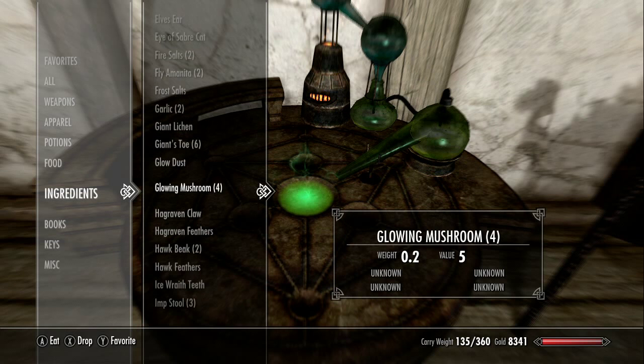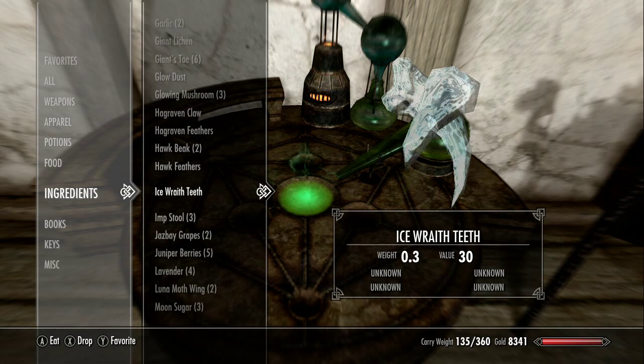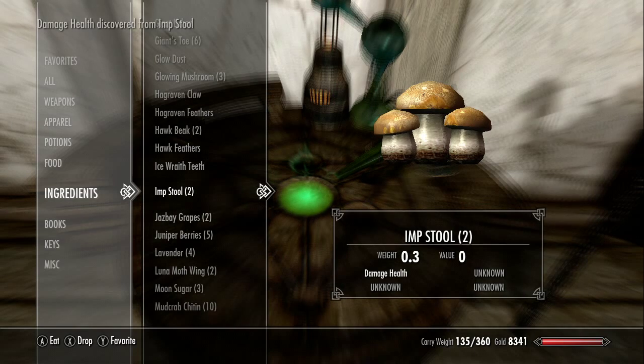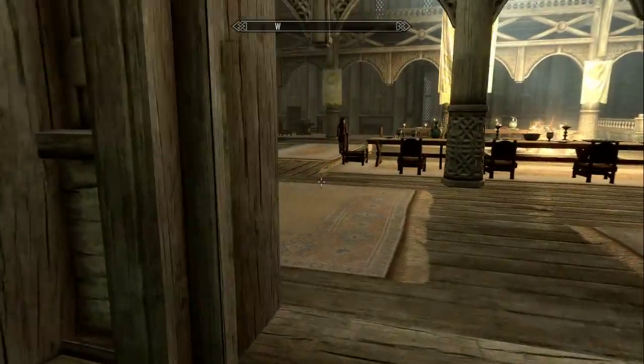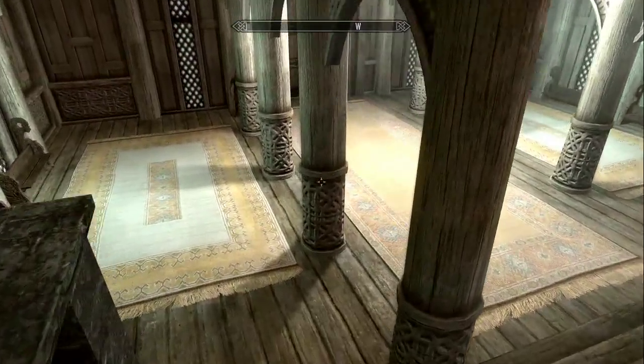It didn't get it up much but it does get it up. Another way you can do it is, if it's an unknown thing like glowing mushroom, just eat one of them — it'll get your alchemy up a little bit, not a lot, but it'll get up a little bit. It also shows you what it does, like glowing mushroom gives resist shock.